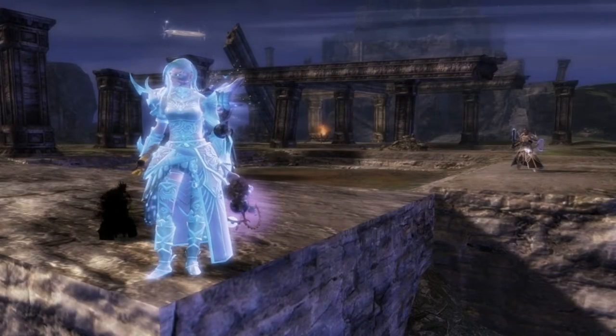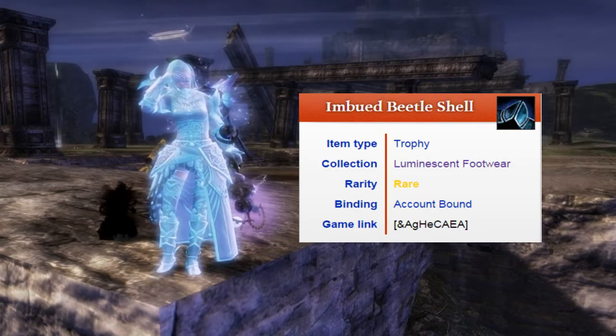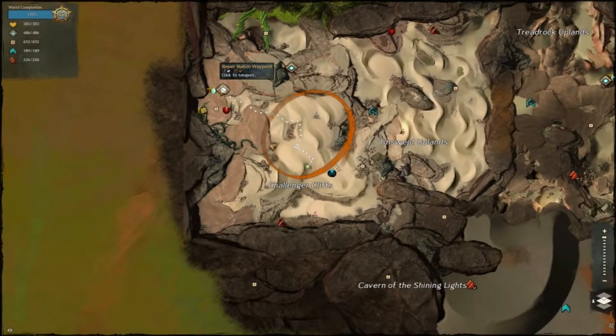Next, we have to get the Imbued Beetle Shell. In order to get this one, you have to go to Dry Top and go to the Waypoint Repair Station Waypoint. A little bit to the east there's going to be an event where you can get these Beetle Remains — all you need is one Beetle Remain.